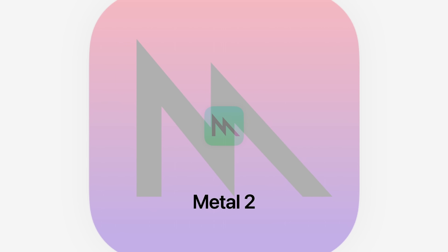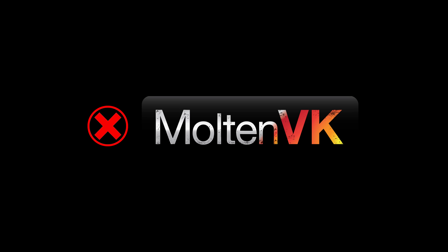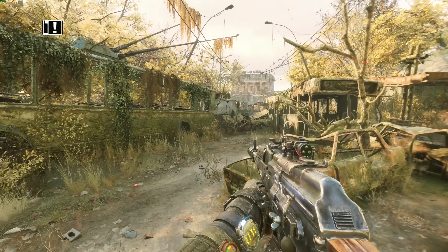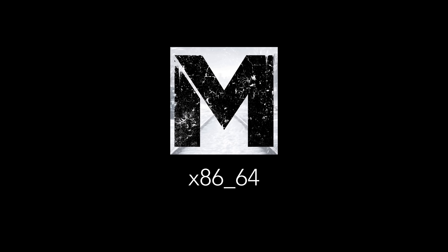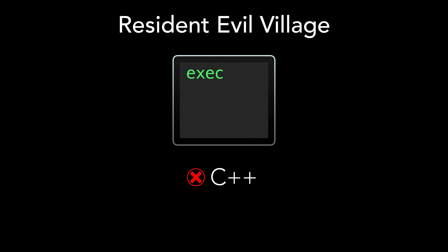Resident Evil Village, powered by Capcom's RE Engine, runs natively on the Metal framework and is a native application running under the ARM architecture. MoltenVK has not been used here at all, compared to Apple's last AAA Apple Silicon release, Metro Exodus, which ran under MoltenVK and the Rosetta 2 translator. What's interesting is that it's not a native binary either — its binary is done for Mac, yes, but the game is not written in C++. It was written using C#.